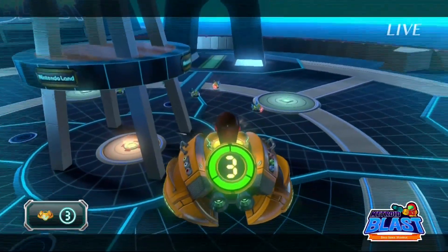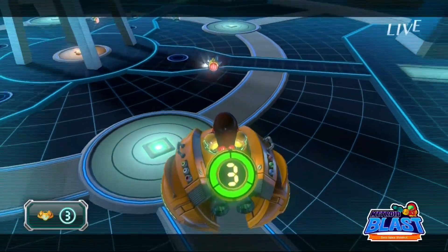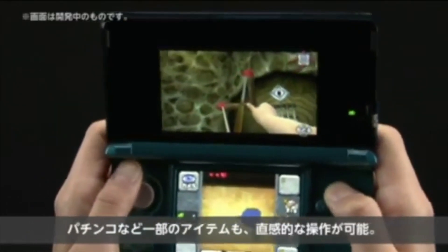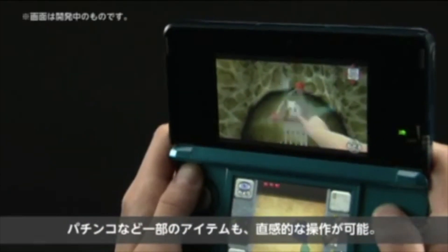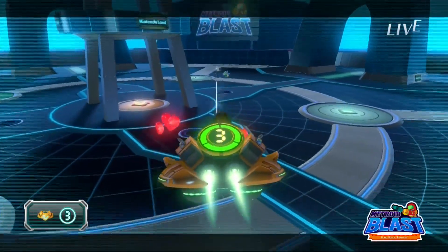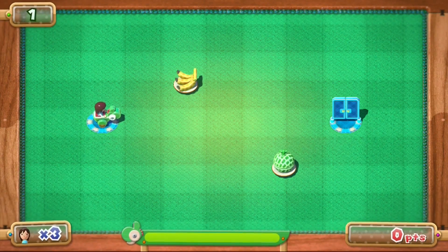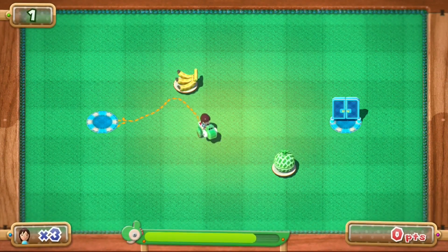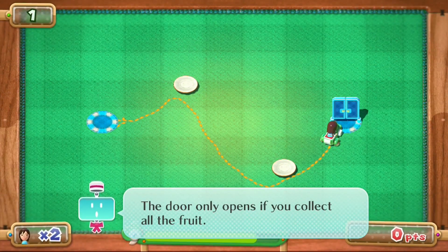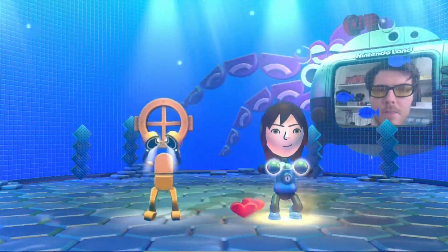The gamepad would become uncalibrated — I'd be aiming but it would show a different direction on screen. I feel gyroscopic aiming only works well in small bursts, like aiming in Ocarina of Time 3DS, but it can't sustain a full experience because after a few seconds it becomes uncalibrated and you have to wave your controller around wildly. Yoshi's Fruit Cart: there's fruit on the TV but not on your gamepad, so you trace a route on the gamepad where you think the fruit is — it's fun for about 30 seconds. Octopus Dance: you move the analogue sticks in time with the diver. Bad game, didn't like this one.